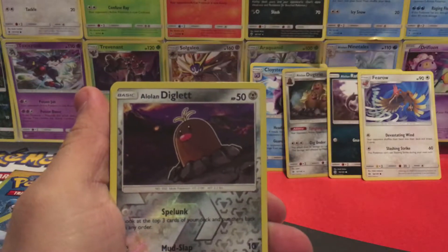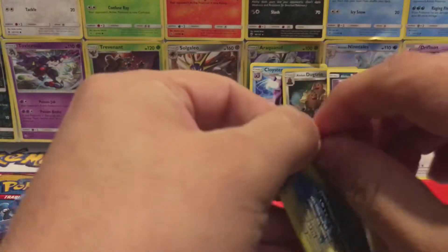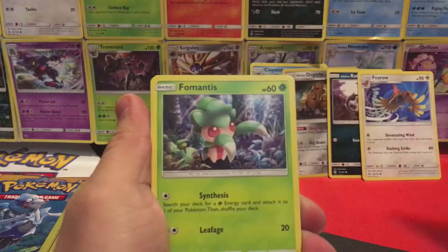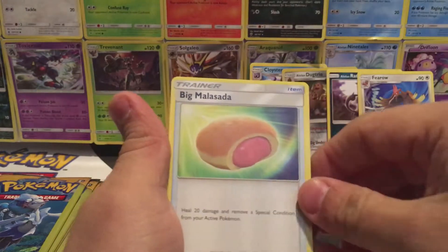We have a Caterpie, Reverse Holo Alolan Diglett, and a Rotom Dex. Pikipek, Fomantis — huh, that looks cool — and a Big Malasada.